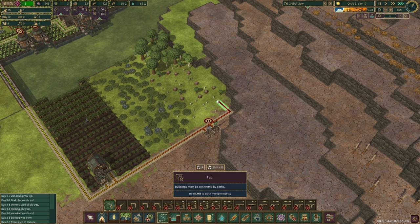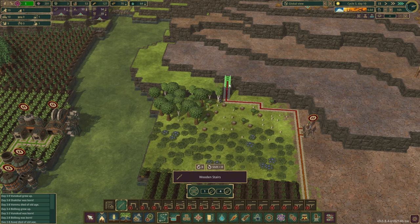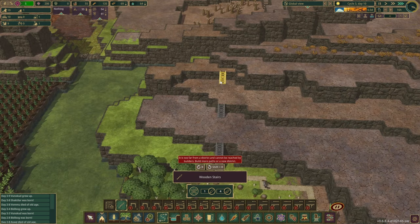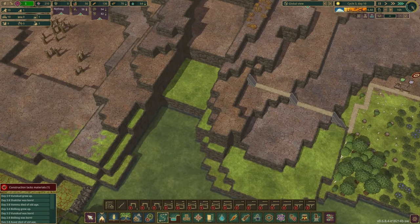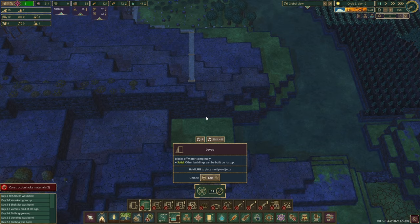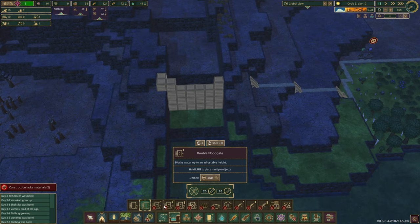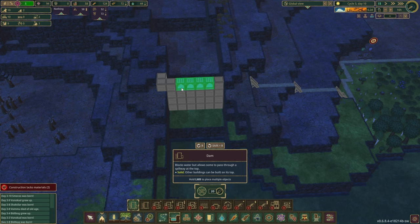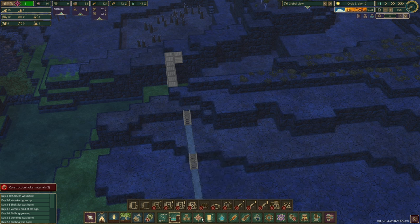Let's go over here and build stairs up this way — up here, up here, and up here. I think that'll just go straight through. We should be fine to then start building levees across here as well. I'm going to pause it while I first set this up. 120 science — I have enough. We'll do that. And then we can also do a floodgate or a dam. Let's just do dams for now — if I really want to change it, I can at another time.